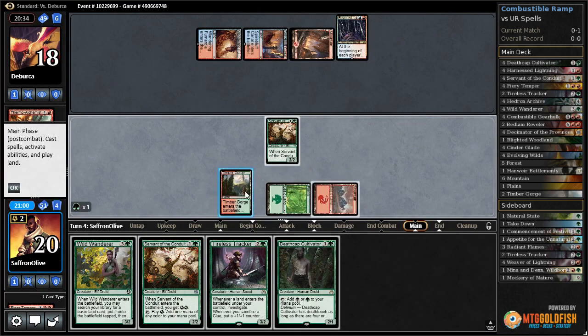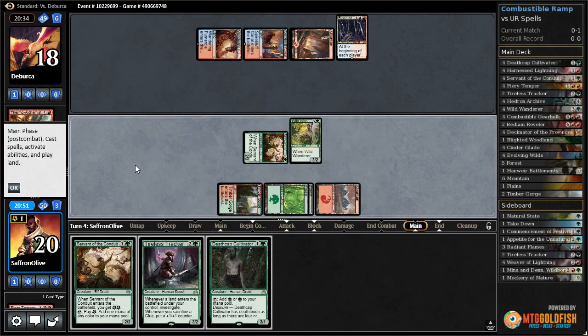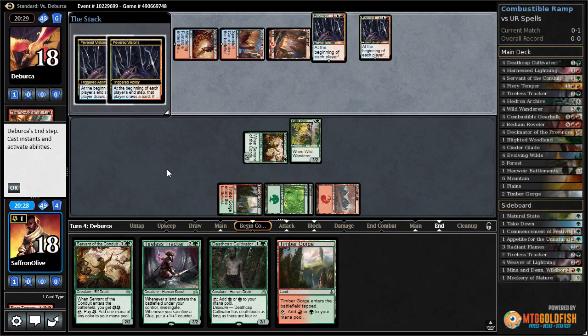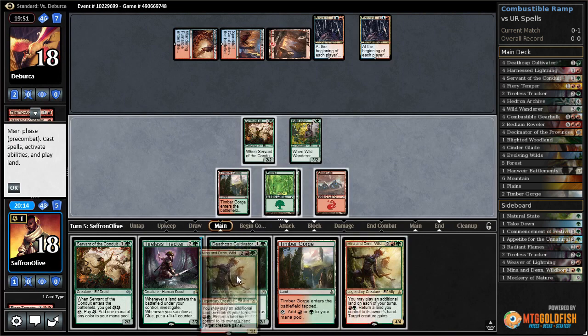Fevered Visions for our opponent - they draw a card, we get a Tireless Tracker. Wild Wander to get a land - we'll get a Forest. Draw Timber Gorge. Another Fevered Visions - that's a little scary, but we really need to get empty-handed pretty quick. Opponent is trying to decide what to discard. We get a Mina and Denn.